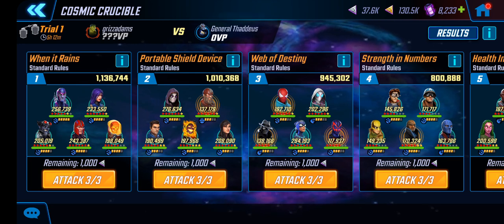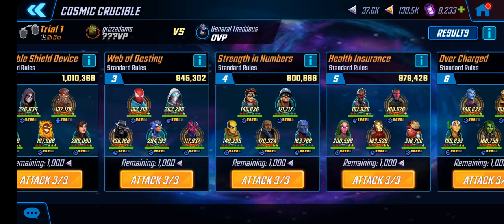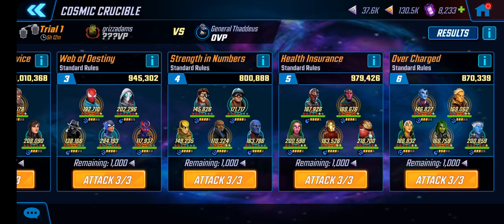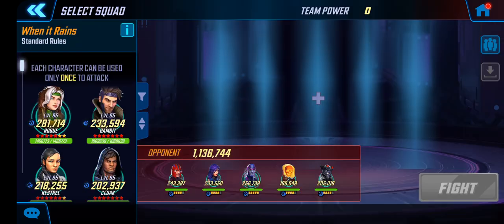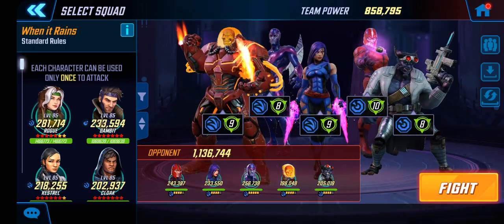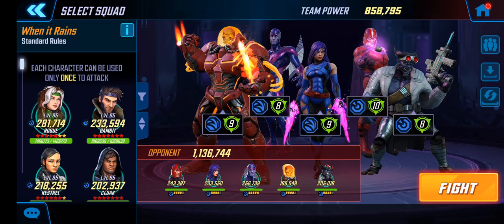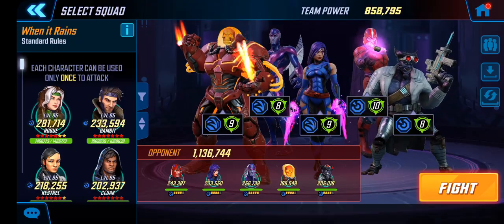Here's what I have to fight today: a 1.1 milli Death Seed and a 1 milli Eternals Dormammu team, and then a bunch of other good stuff to fight later. 32 mil does not disappoint. Alright, so here's my first battle — going in with the mirror match, of course, if it loads. There we go, mirror match.